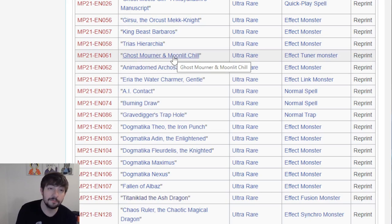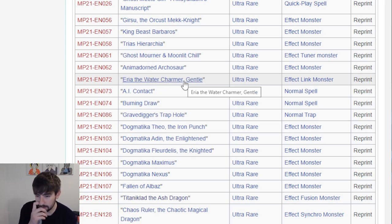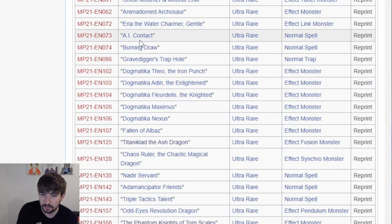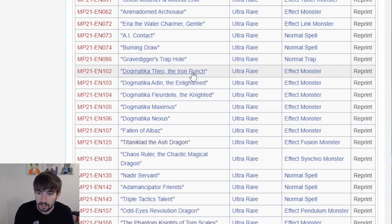Ghost Mourner Moonlit Chill - finally a reprint for that card, very welcomed. Annie Madorn to Archersaur - also welcome. Area the Water Charmer - awesome. I wonder if they gave all the Charmer Links we have so far the rarity treatment. Outside of Light I think. AI Contact, Burning Draw. Gravedigger's Trap Hole is a really good one as well - that card was like over 20 bucks as of recently. Then we get to some Dogmatica cards - Theo and Aiden get rarity bumps, that's kind of nice.